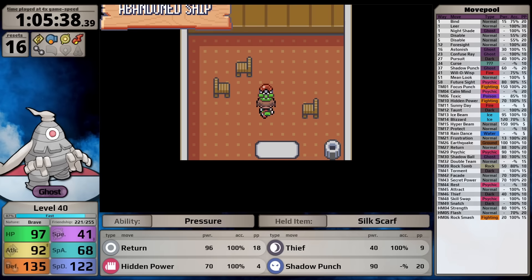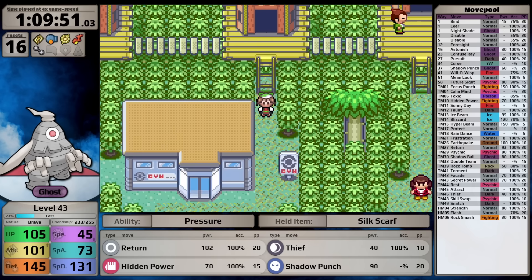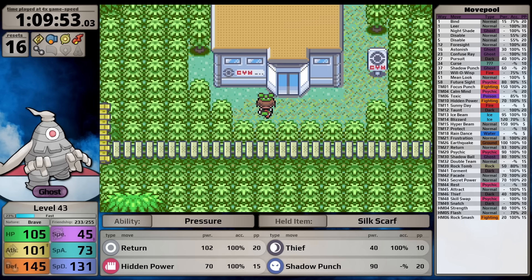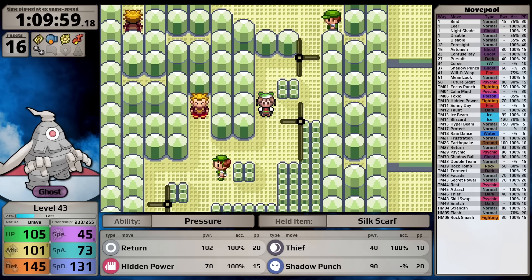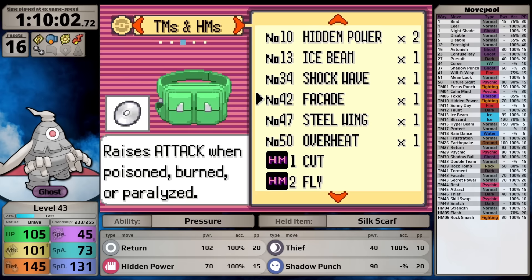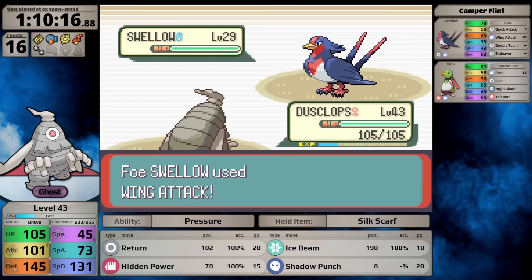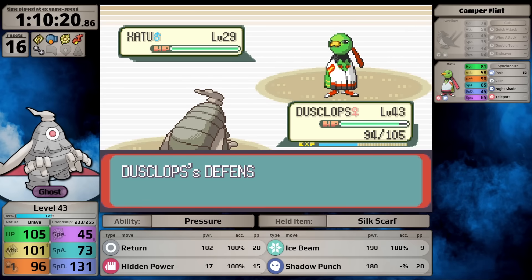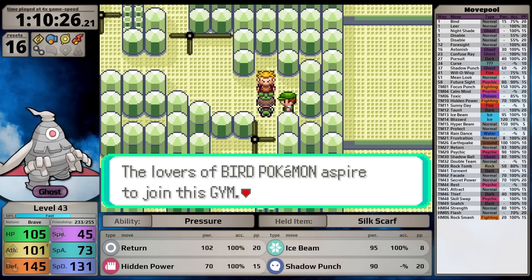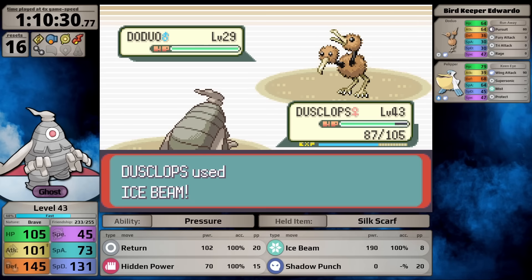Unlike Banette which got Thunderbolt, Dusclops gets Ice Beam from the Abandoned Ship. In general Ice Beam might be better, but Dusclops' base special attack is only 60 versus Banette's 83. This is why I chose Hidden Power Fighting for Dusclops - its special attack is so low that I'd rather have more consistent damage without relying on Calm Mind. Inside Fortree City Gym I teach Ice Beam in place of Thief and face the Flying-types.